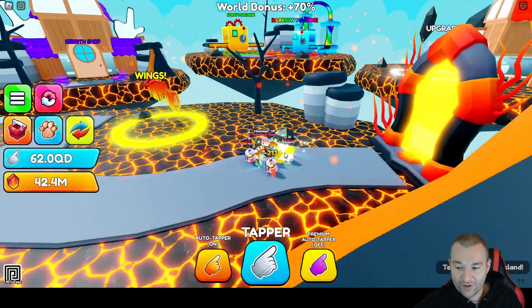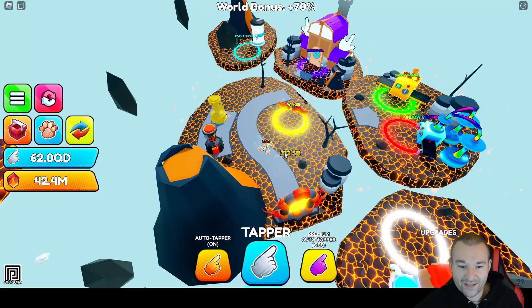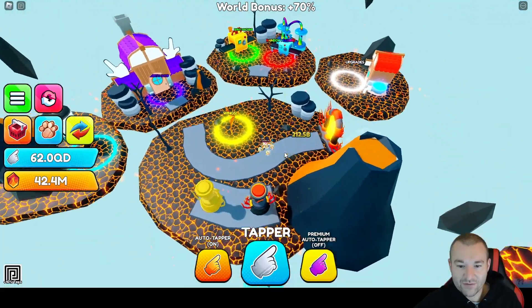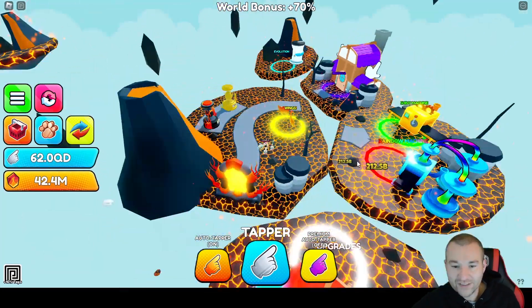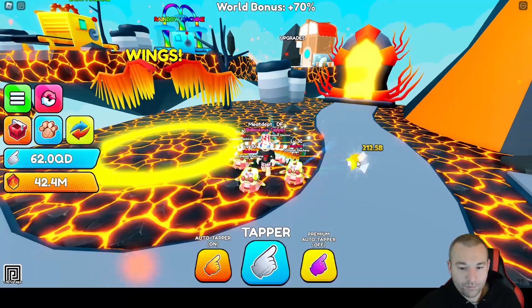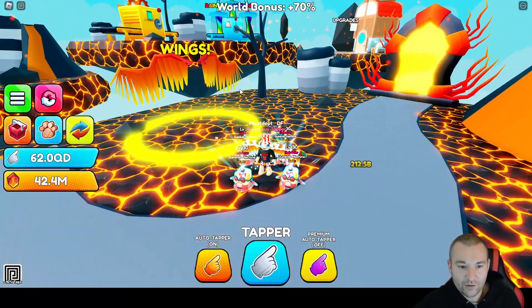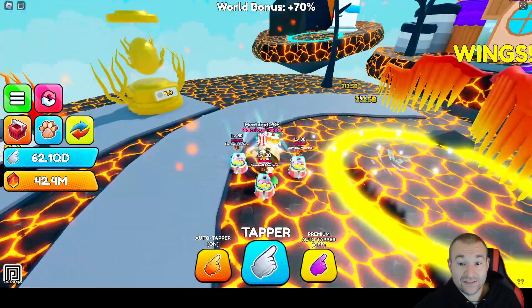Here we are in the fire island and as expected it looks like a fire island — volcano action, magma floor, the typical setup with machines on the islands. Here are the wings right here, they look pretty cool. It's 80 quadrillion taps to buy those — that's expensive, I don't even have 80 quadrillion taps.